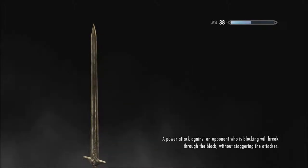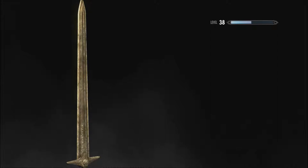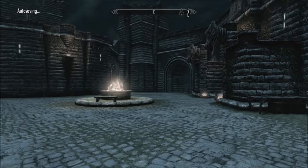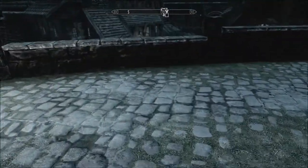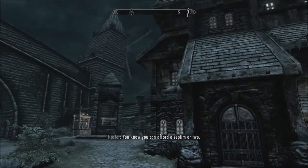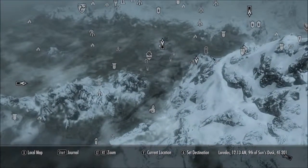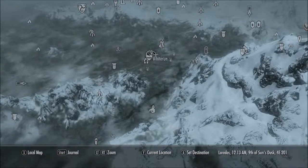A power attack against an opponent who is blocking won't break through the block without staggering the attacker. I think this is the greatsword version of this sword — the handle's long enough for it. I could have sworn I was looking at a dragon. Anyway, let's head to Whiterun now. Every time I hear that damn windmill, it sounds like a goddamn dragon, and I'm like, holy shit, get ready to fight.